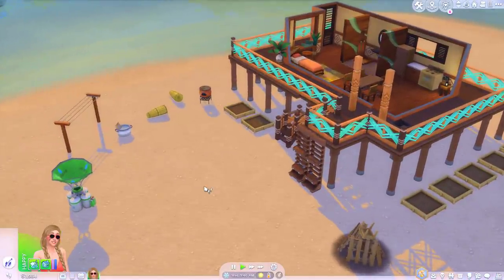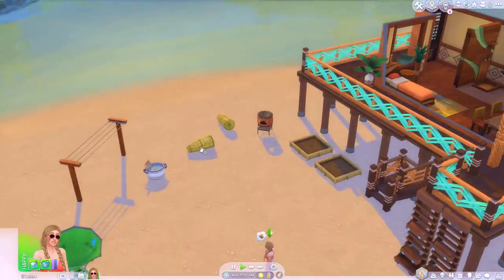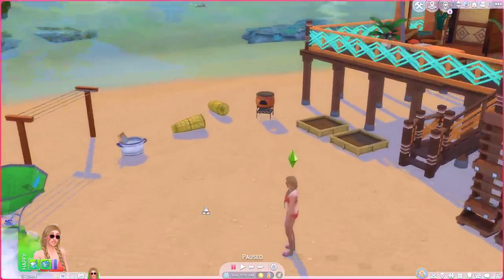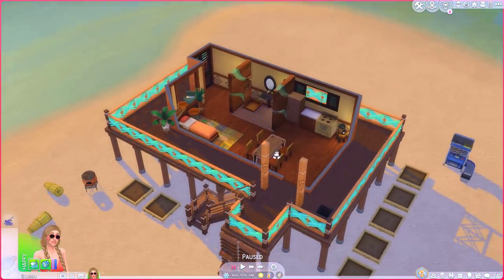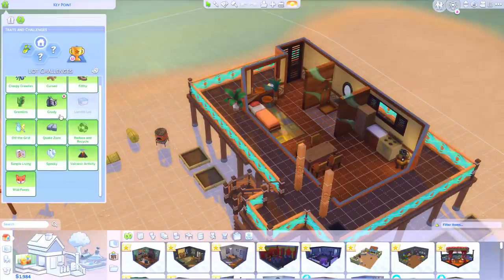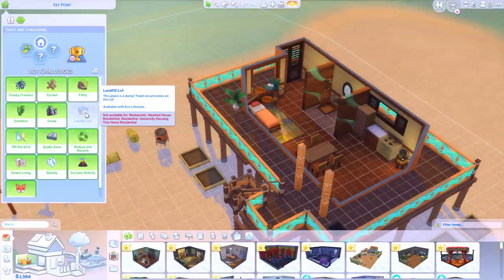I know this is a pretty well-known challenge. I haven't seen anyone play it — I think this is James Turner's challenge, apologies if it isn't. Anyway, this is my sim, her name's Tamara, and she just likes the simple life. I built her a little house. I do have every lot challenge going except for landfill, because they can't do that for residential lots, but everything else we've got going.